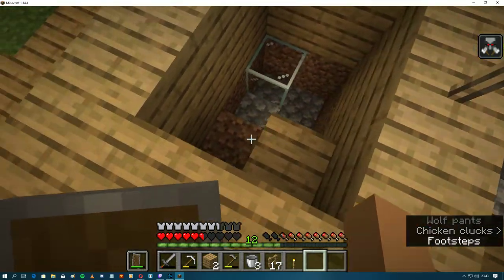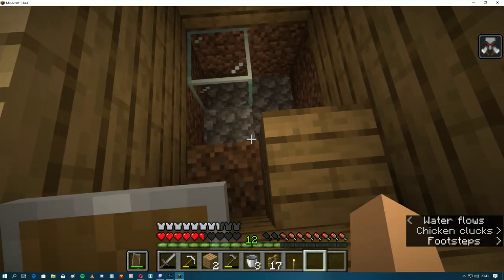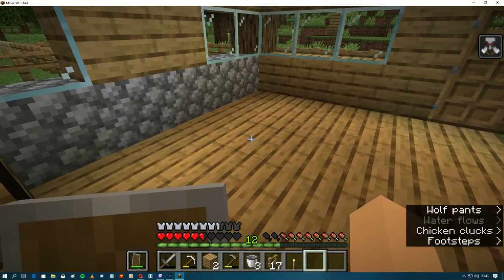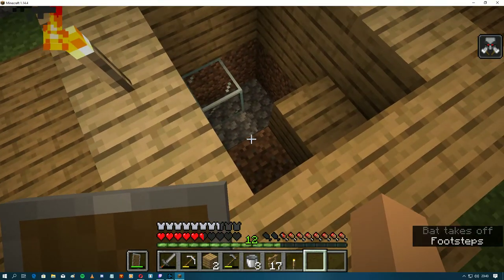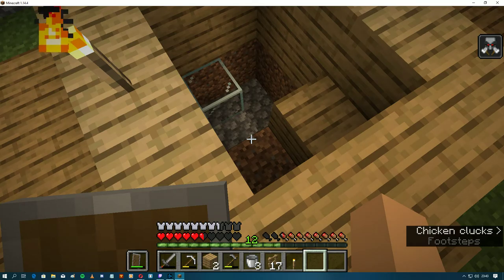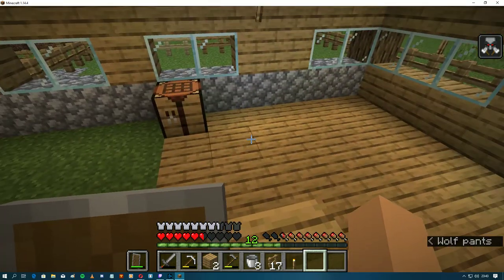I was trying to make like a bubble bath. That's why I need lava for it — to fill the bottom, and glass on top, and then water on the glass, and then you have like a bubble bath.